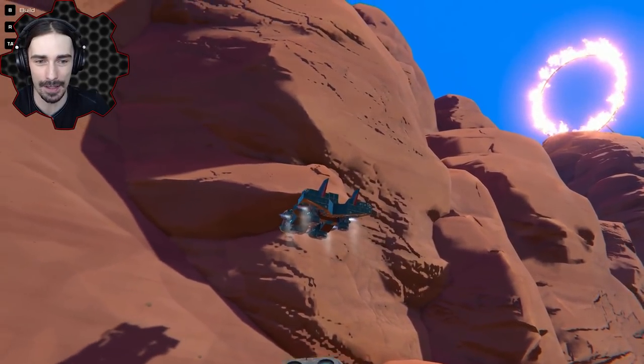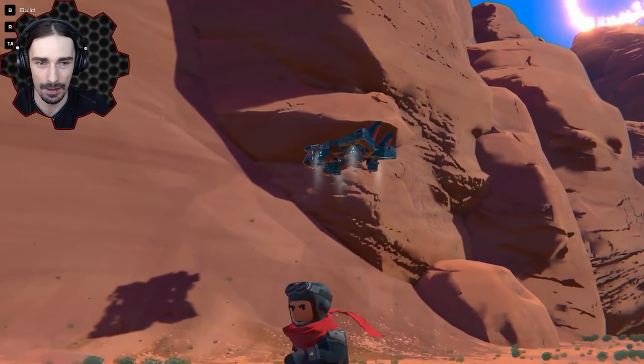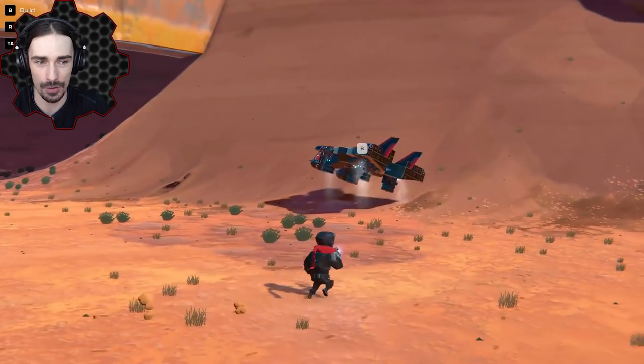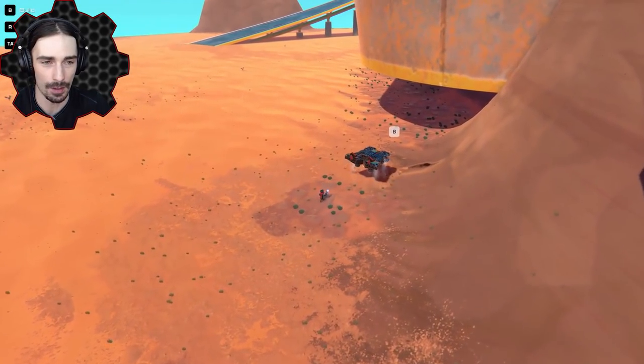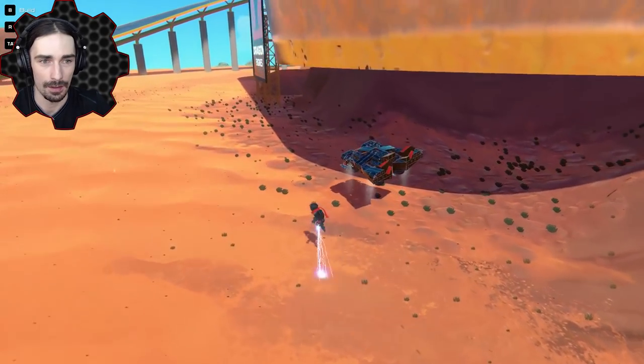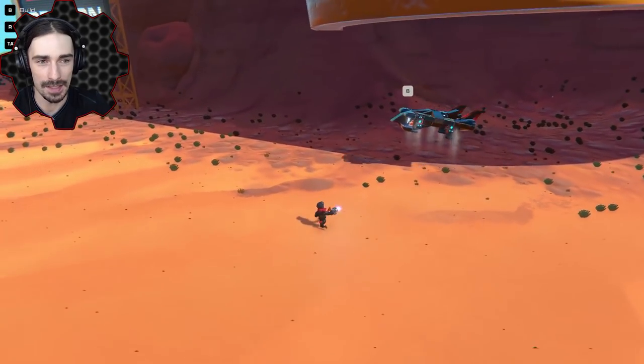Now it's going to back up — it's definitely going to back up. And now it should turn to the left and strafe itself away from the wall. There we go! Well, that didn't seem too bad.